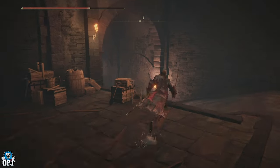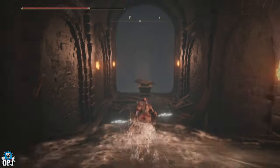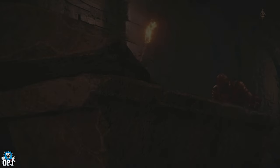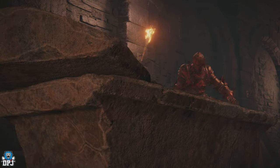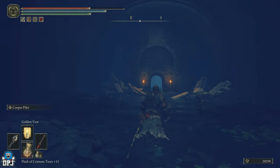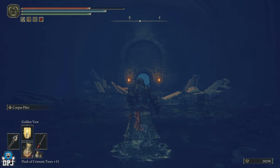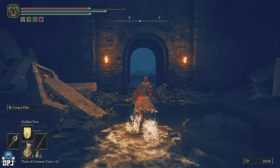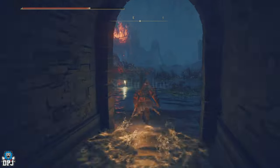Now we get in the classic Dark Souls coffin and we teleport. We teleport to the Castle Warring Hall grace. Skip the cutscene, then run forward and put on a bit of light. That grace will be right here on your left-hand side.